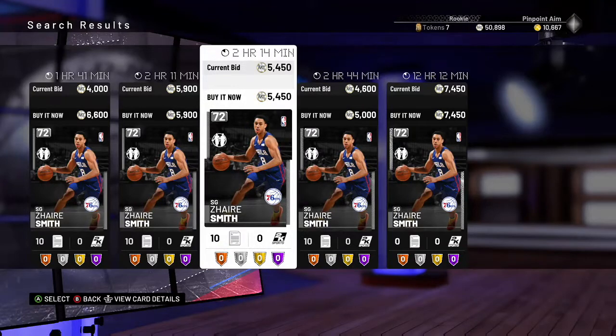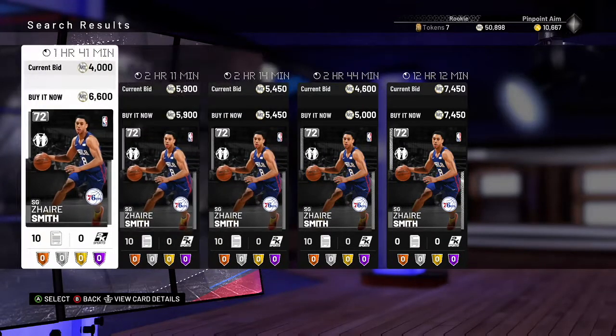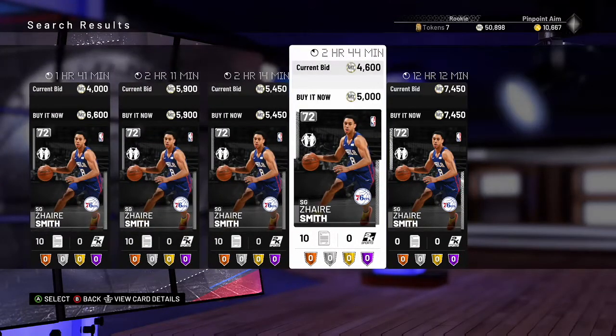Zaire Smith right now — these two cards are too close together in price. If they were all at 6600, I'd definitely buy the one for 5K, repost at 6K, and make a 400 MT profit. Small profits add up quickly if you can snipe fast, but this is not a card I'm going to buy right now.